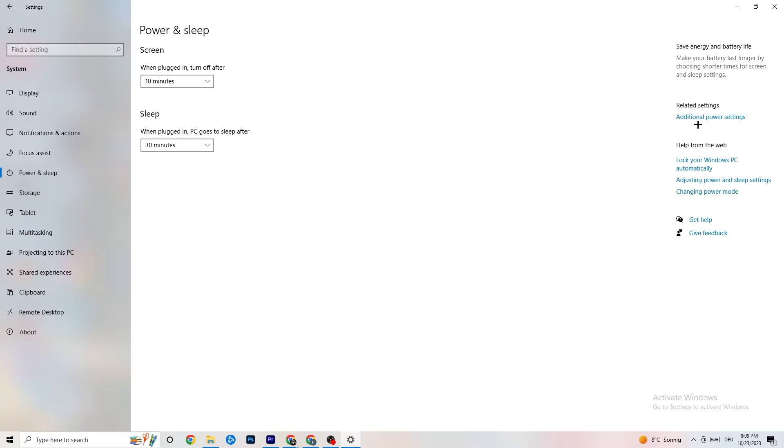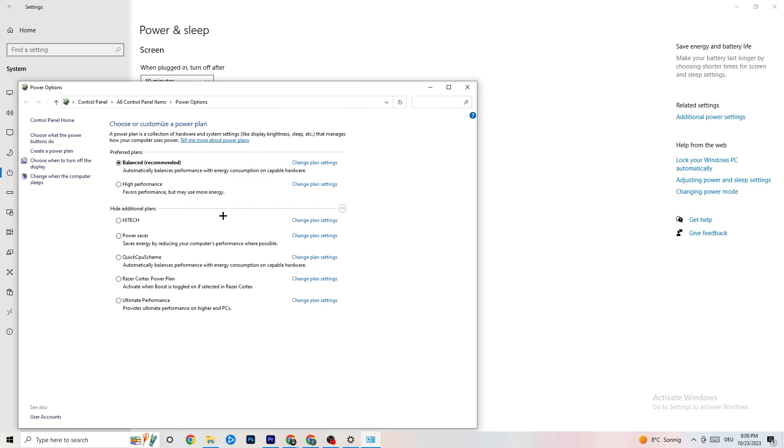Click on Power and Sleep, then go to Additional Power Settings. Try either Balanced or High Performance — for me it's Balanced, but sometimes High Performance works better. Just try which one works better with your setup.